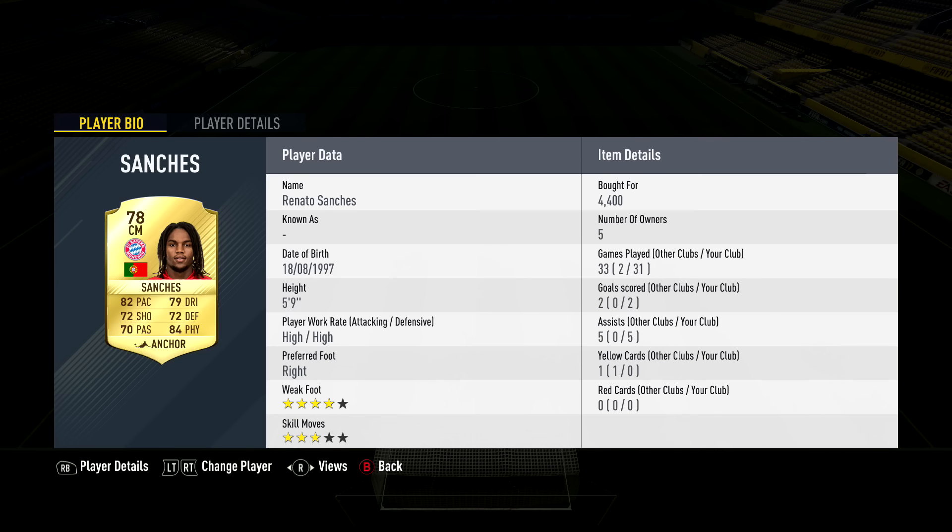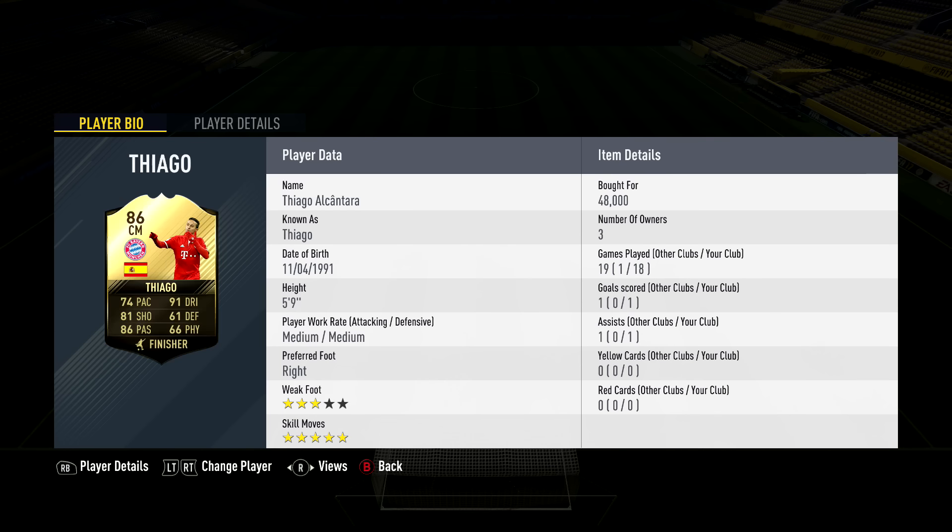In the third CM spot we have in-form Thiago, 86 rated, 48,000 coins. Stats: 74 pace, 91 dribbling — the best dribbling in this team — 81 shooting, and 86 passing. He's such a good passer.